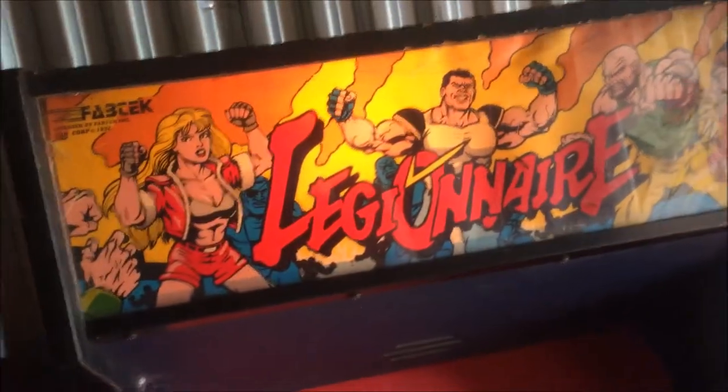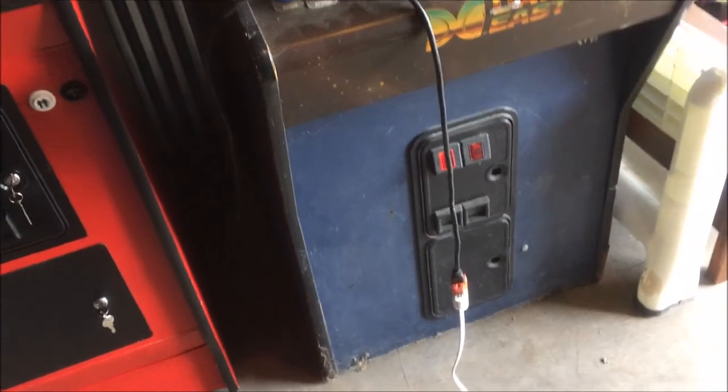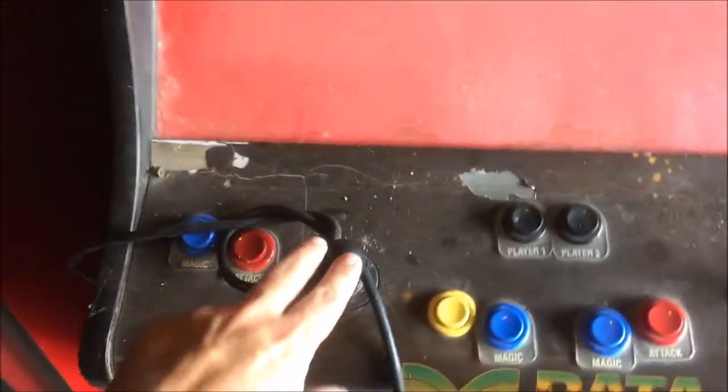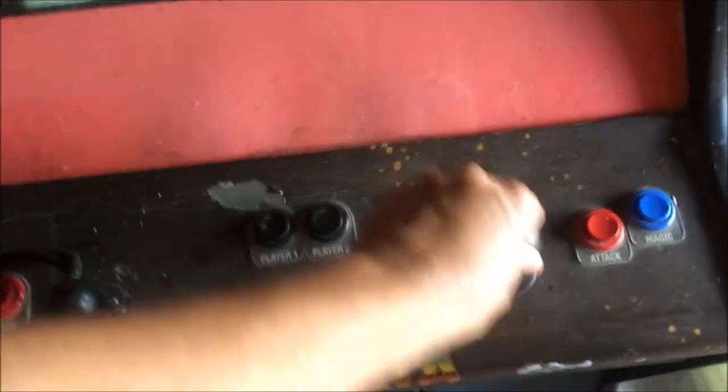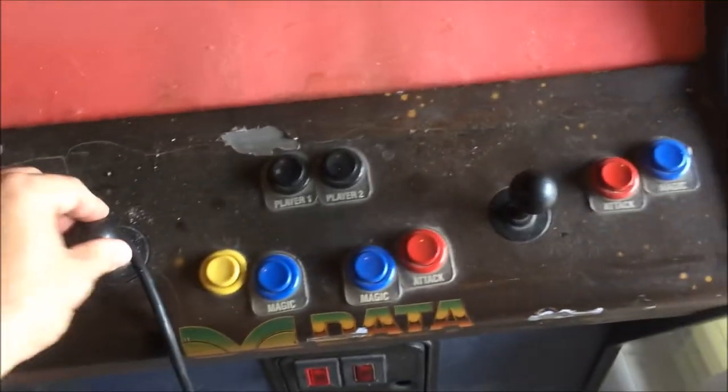This is a JAMMA cab, so I can always put another Data East game in it. I am looking for a Caveman Ninja. I'm going to fix this up and probably play it for a little bit and enjoy it for what it is. I can always get a Data East board and just swap it in — it's pretty easy. It's got the same layout as the JAMMA cab, except these joysticks actually feel pretty good. Maybe they're usable.